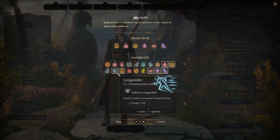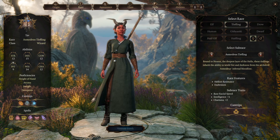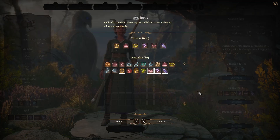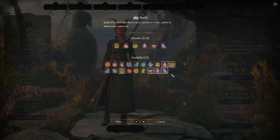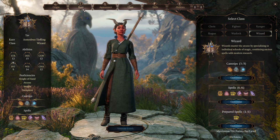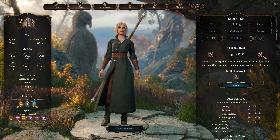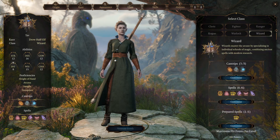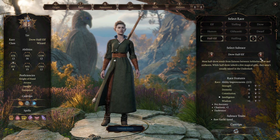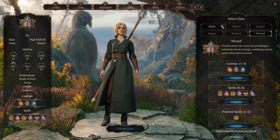I'll just go over this to make sure I'm not making a mistake. Let's change the race quickly — we'll go to a tiefling, class wizard — see if there's anything different there. Just to check: sleep, ray of sickness. Let's go back to the high half-elf, just to make sure, and go over the classes again.